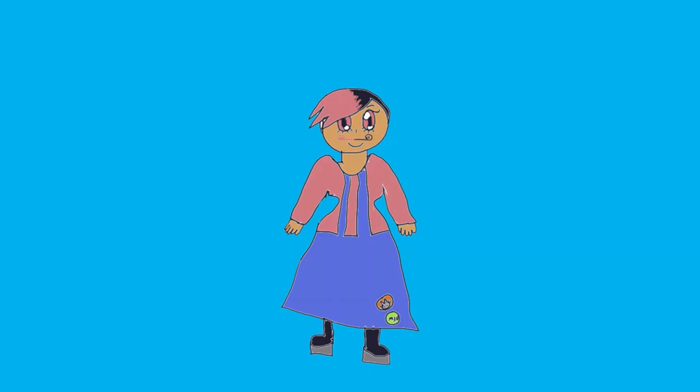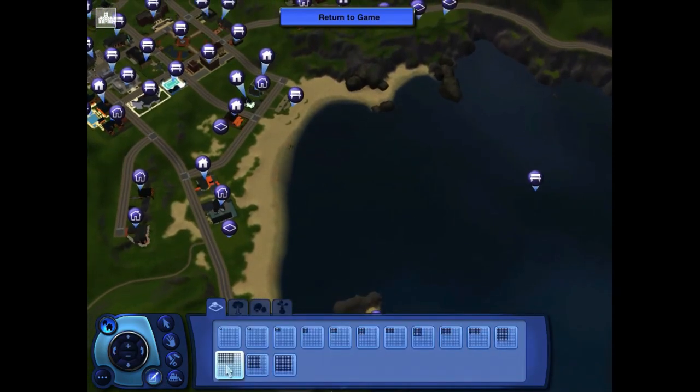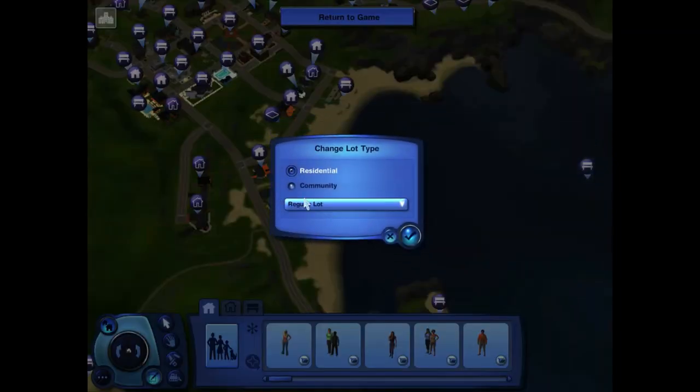The next thing I want to teach you about is houseboats. Keep all the same cheats on as last time. To make a houseboat you first need a docking lot. Place at least a 40 by 40 lot on the beach, change the lot to a community lot, and make it a docking lot.